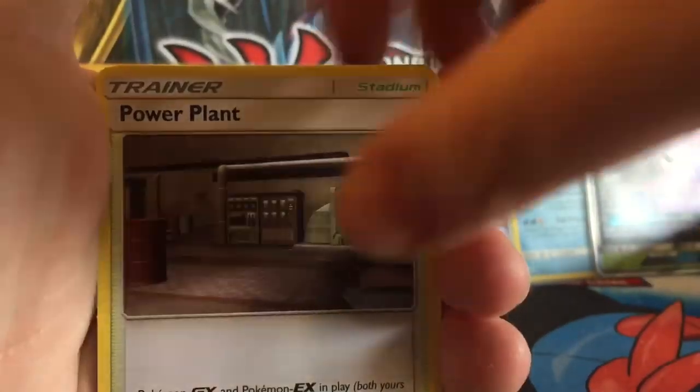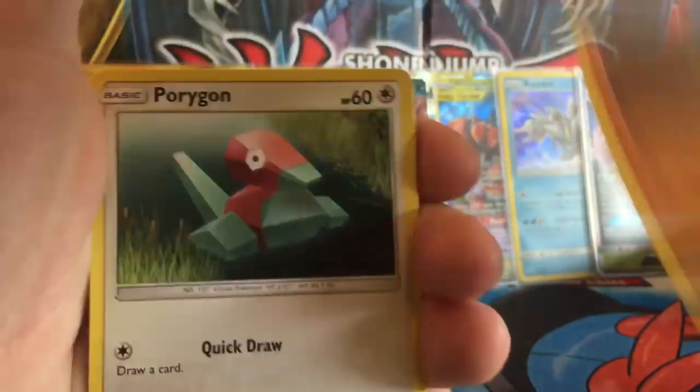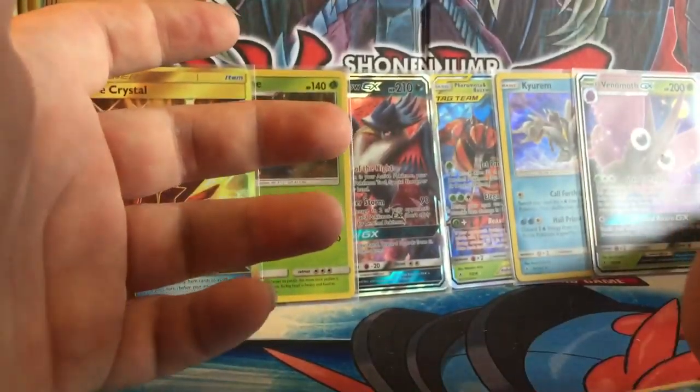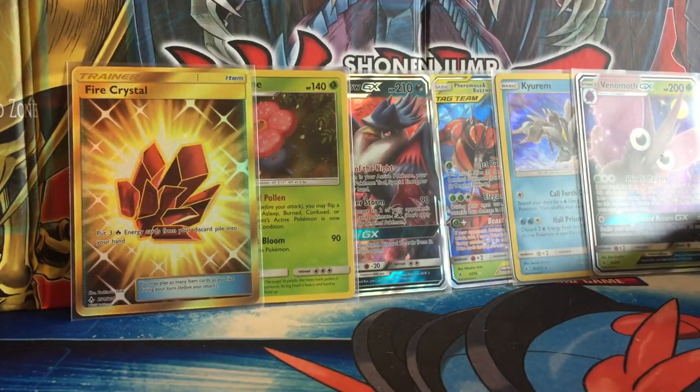One, two, three, four. We have a Fade Energy, Power Plant, Lairon, Green's Exploration, Meowth, Gilded, Porygon, Ferroki, Aron, Reverse Reg Challenge, and a Sharpedo Regular Rare. We've been on a dry streak for a while — it's been about ten packs, but it's been a good chunk of packs.